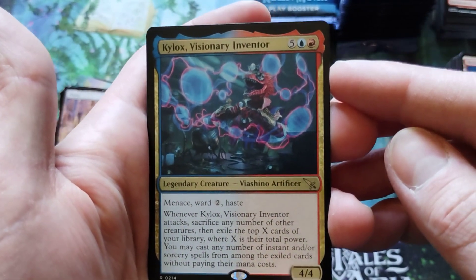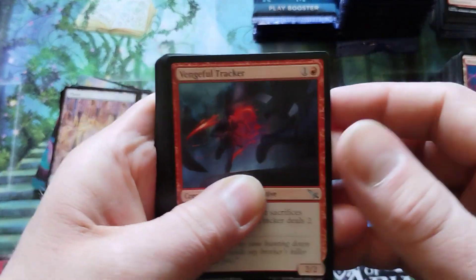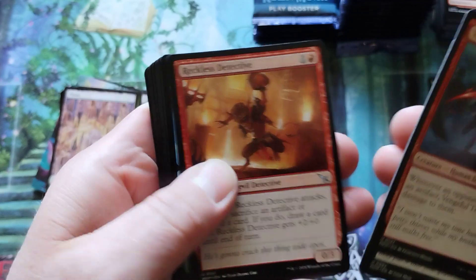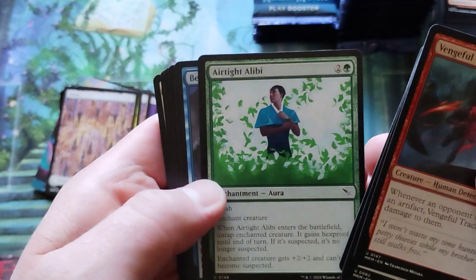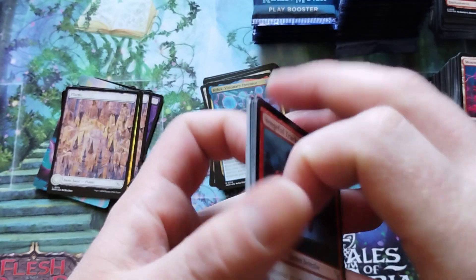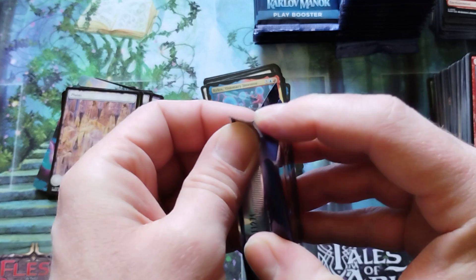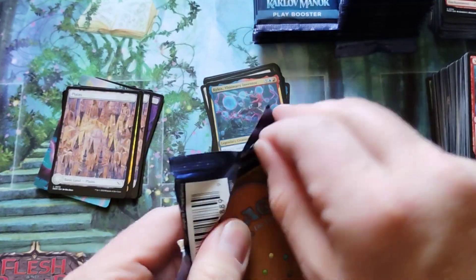He's not Niv-Mizzet — he's a Vedalken, Vedalken artificer. Very expensive card. He's actually more expensive to get out than Niv-Mizzet. So by that logic, he must be more powerful than Niv-Mizzet. Which is definitely saying something.